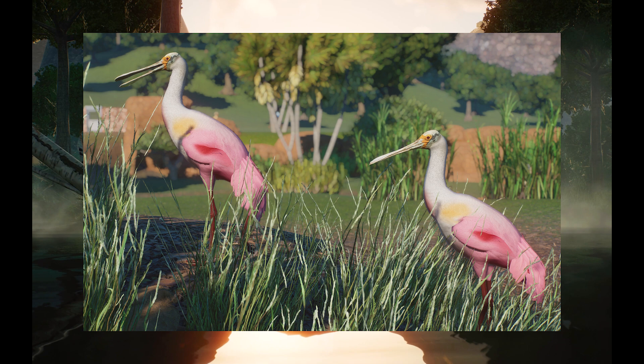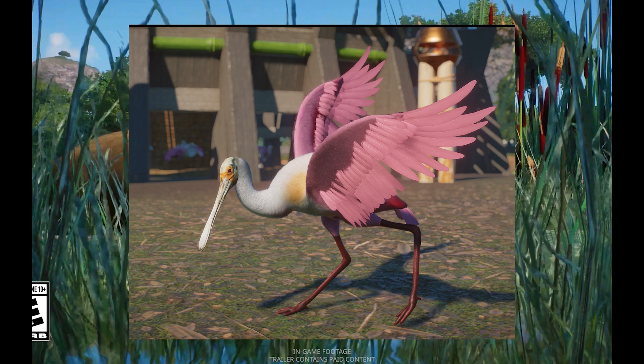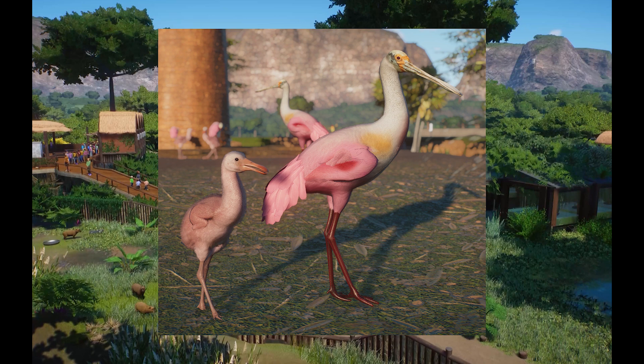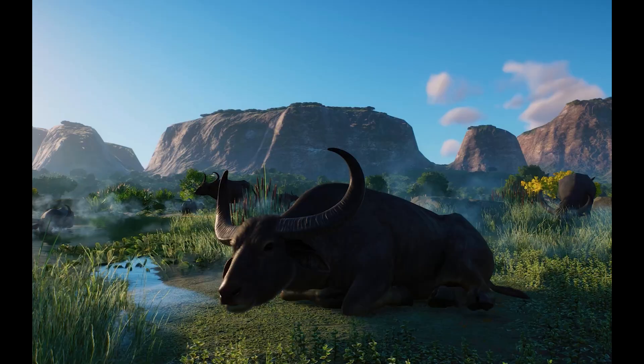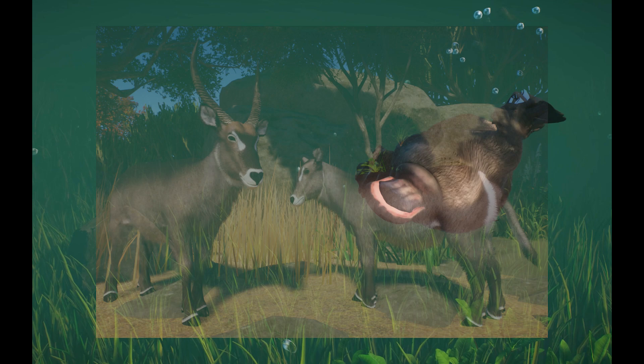Number two is the Roseate Spoonbill by Jen. This one literally just came out and it's already one of my favorites. It's a beautiful representation of North and South American wildlife. These guys are closely related to pelicans and are really dynamic animals. Having them in your game will go a long way to making your aviaries pop with color, just because of the beautiful coloration they display.